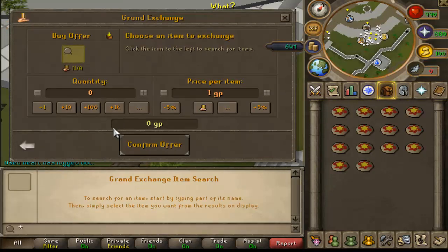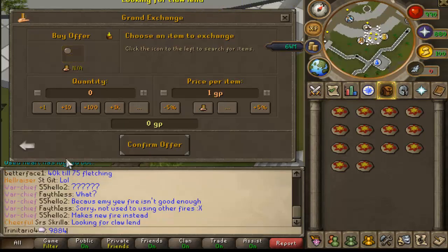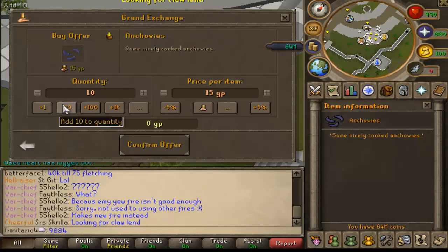Also make sure that you have 55 cooking, because you need 55 cooking to make anchovy pizza — if you don't have 55 cooking you cannot make them. There's also a very profitable way to get 99 cooking, as you will make money along the way.